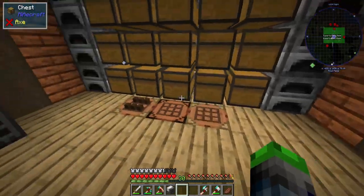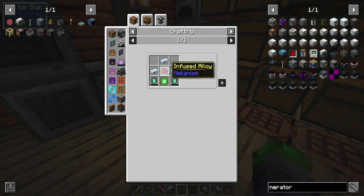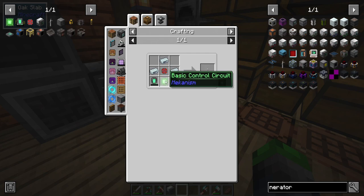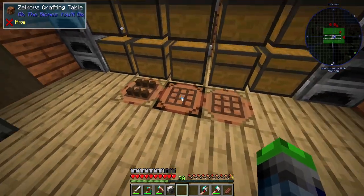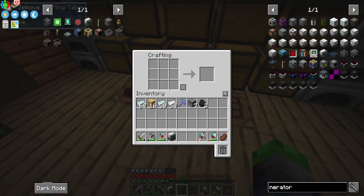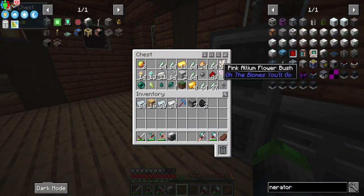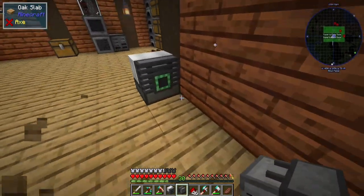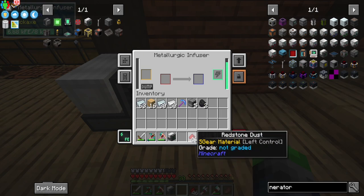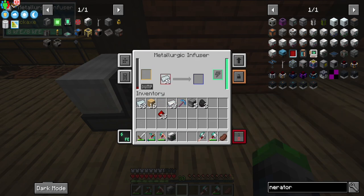To make a windmill we need osmium, an infused alloy, energy tablets, and a basic control circuit. To make those we need a Metallurgic Infuser, which requires osmium and two other components. We're missing the redstone. Mekanism requires lots of redstone — I've got a decent amount. We make the Metallurgic Infuser, place it, get it powered. We need to run eight of these processors through it.